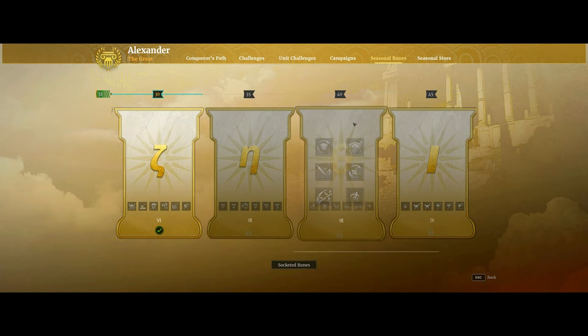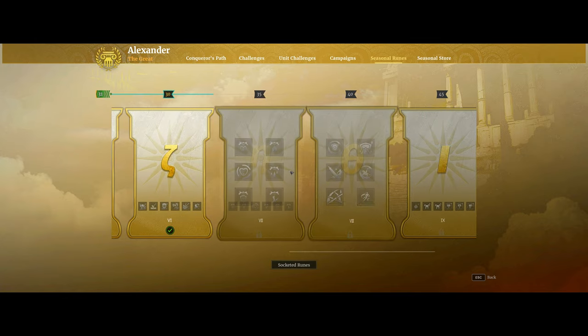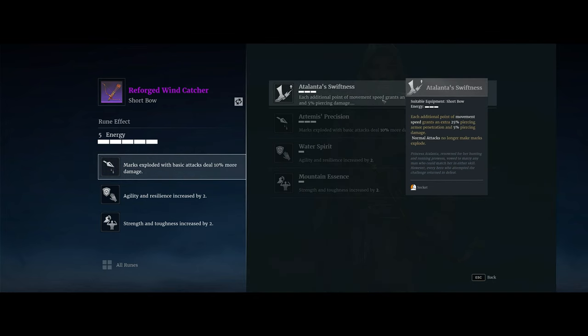The other damage option build you have for shortbow is this new rune called Atalanta Swiftness. What this does is each additional point of movement speed grants an extra 25% piercing armor pen and 5% piercing damage, but normal attacks no longer make marks explode. So basically, instead of a mark focused build where you explode and deal high percent current health damage, this is more of a pure piercing damage based build. Historically this hasn't really been an option — you've mainly done the bleed build and then now the current health percent damage build. But now it seems like there is this option where you can get high movement speed and high piercing damage with shortbow.